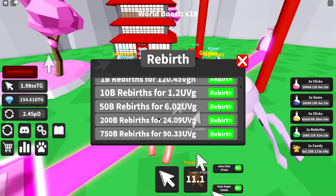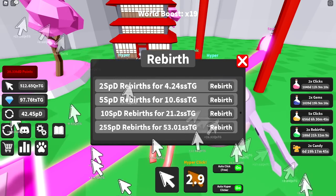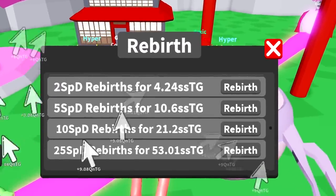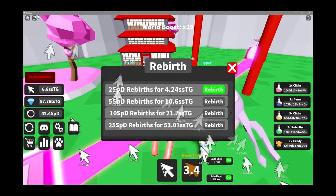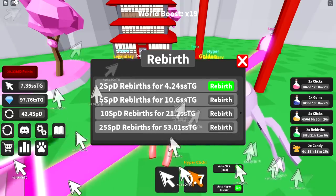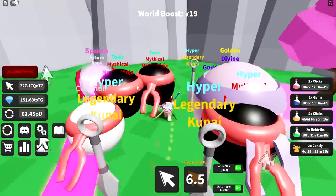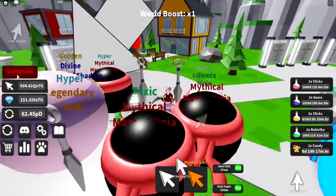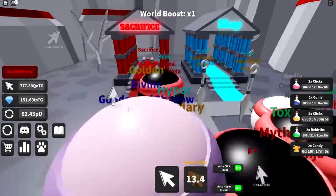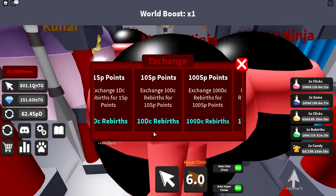We have 2.4 Super Pillion Dillion rebirths. We need 5 Super Pillion Dillion, so let's auto click here. We went from 42 to 62 — I really need to grind rebirths. My stats are good, but I really need to increase them and get more points to upgrade even more. Going to sacrifice — we have Tiny Dillion Zillion. We can buy upgrades: 10, 20, 30, 40, 50... 60.03 Quesadilla Dillion Zillion.